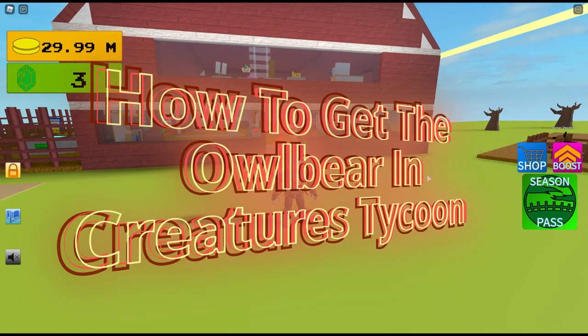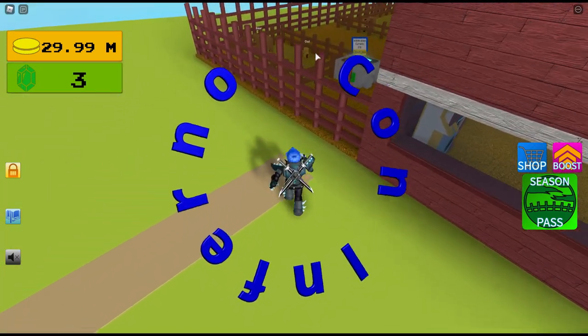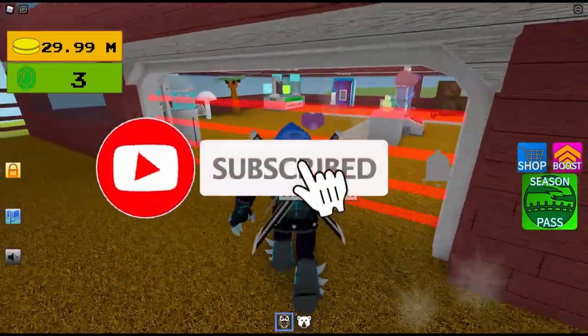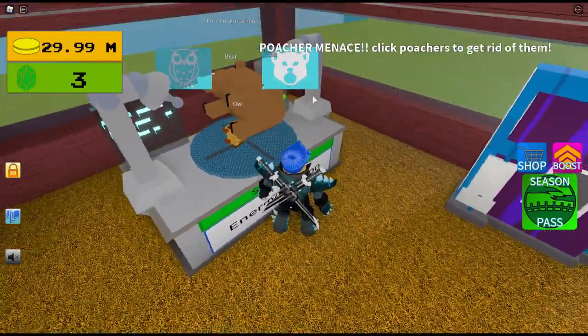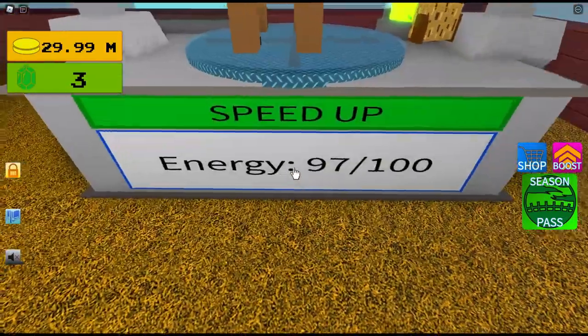Hey guys, today I'm gonna be showing you how to get the owl bear. You first get your owl and bear, then go fuse it, and there's your owl bear. Let's just wait for it to be 100 out of 100, otherwise it wouldn't work.